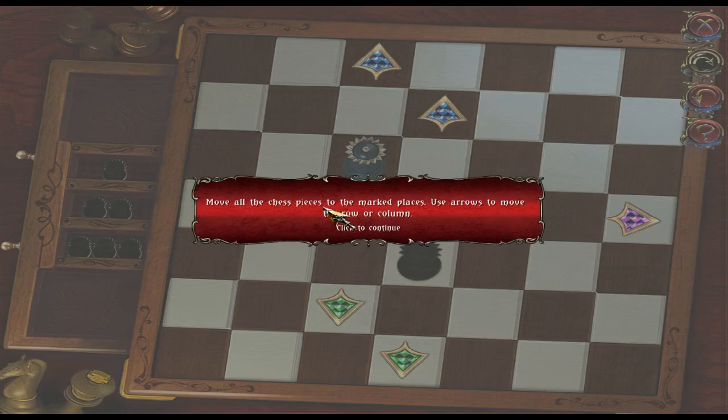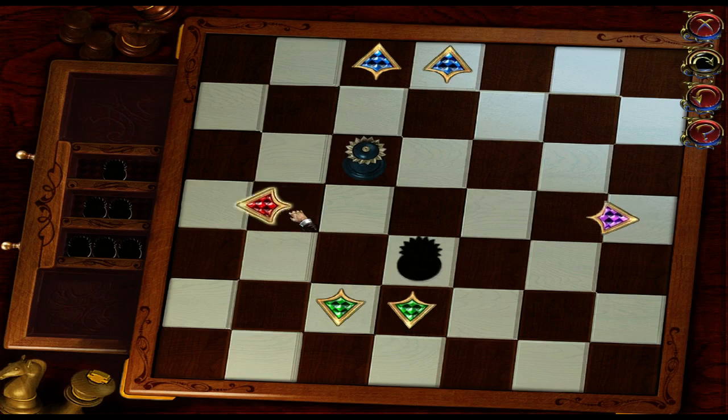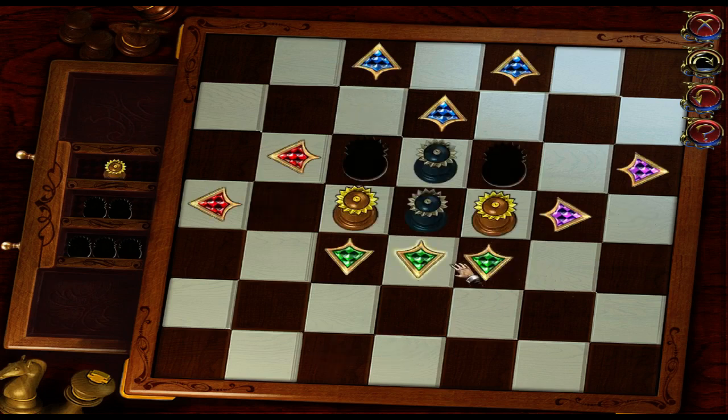Move all the chess pieces to the marked places. Use the arrows to move the row or column. So I need to get it into here. Got it. Done. Oh dear, and it gets more complicated.